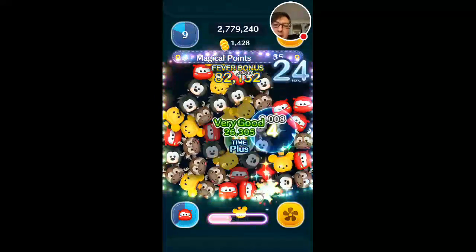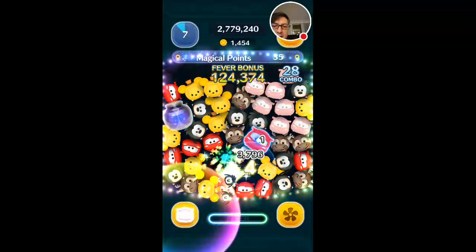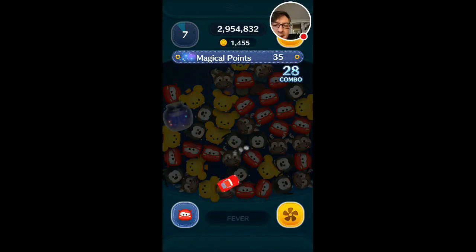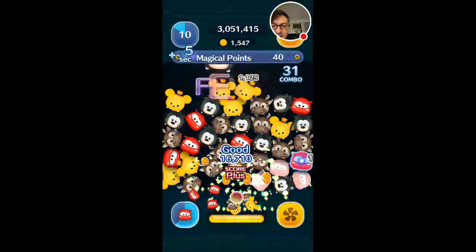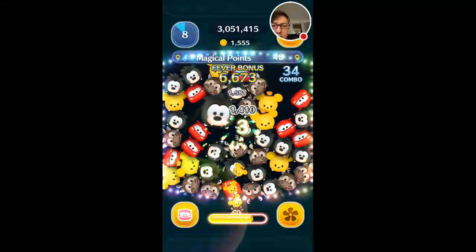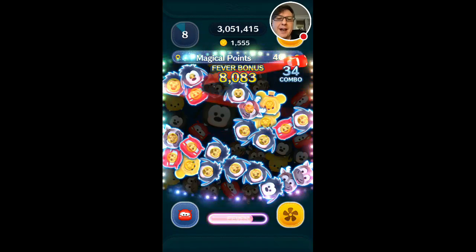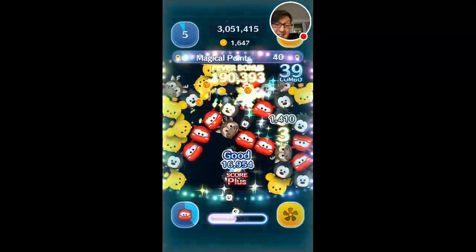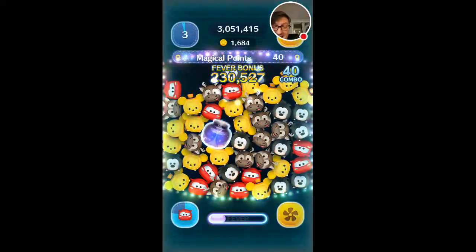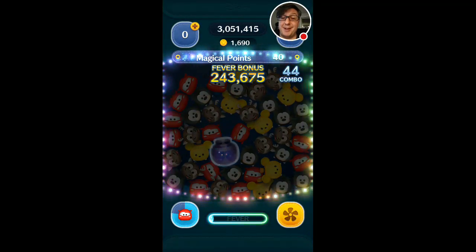Another tip I can give you, besides the starting location for his ability, is that you can select the remaining zooms on the screen as soon as the ability expires. So you can almost pre-select the next chain right after the skill is used up. I hope that makes sense, because that was not the most clear explanation.